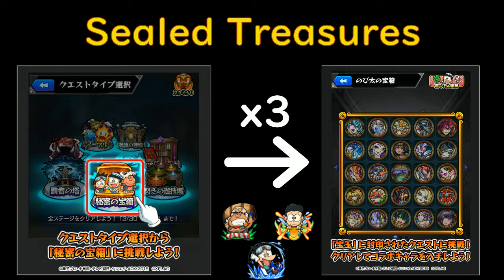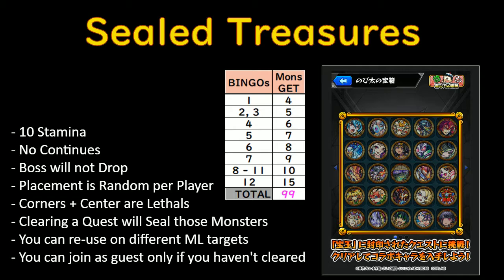If you noticed on the main screen, there's a new stage, which is basically equivalent to the sealed jades, but Nobita, Giant, and Sunil will be using these to finally max them. You'll get three different boards where you need to complete five lethal quests, five five-star limited quests, and 15 normal event quests. As you clear them and get bingos, you'll be able to get rewards for that particular character. If you're playing on the Nobita board, you get Nobitas for each bingo — four for the first bingo, five for the second and third, and so on.